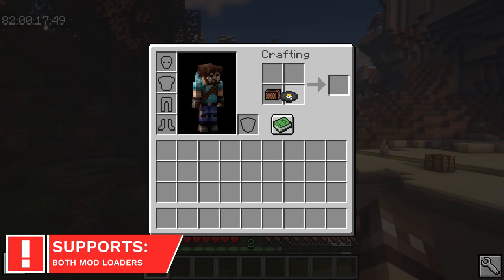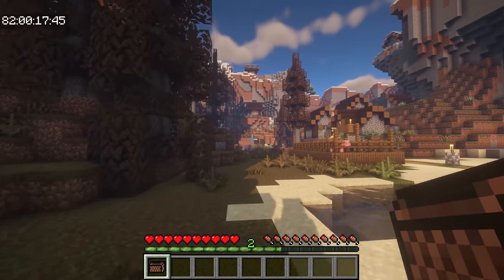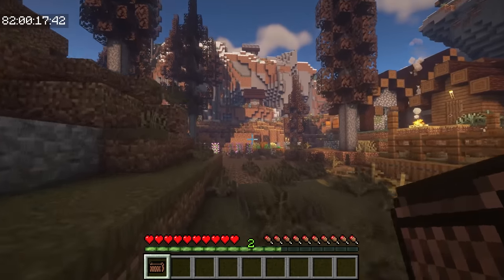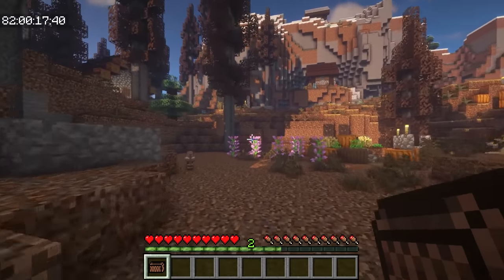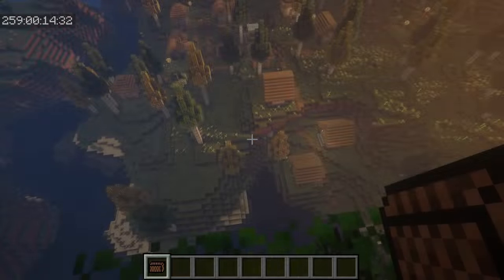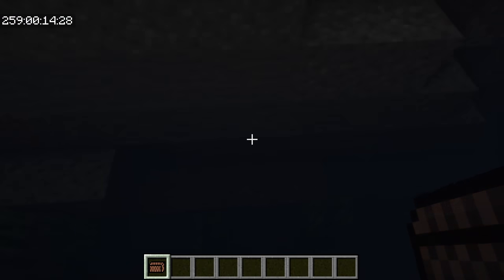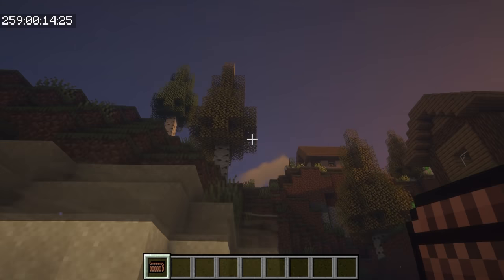Portable Jukebox adds two new items, which are the Portable Note Block and Portable Jukebox. You can place a disc inside the jukebox by combining them in a crafting table, and right-clicking to play. Whereas the note played by the Portable Note Block depends on your height level, you have a good chance of finding these new items in dungeons.